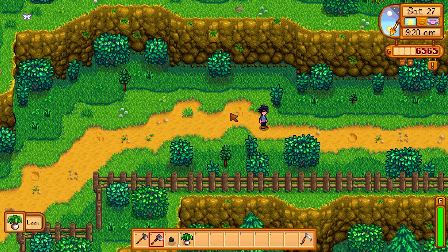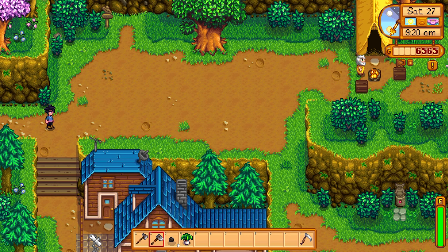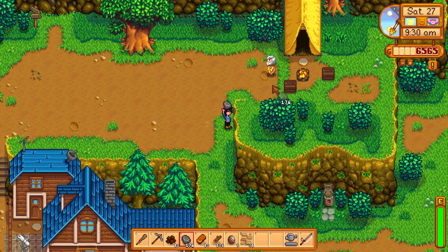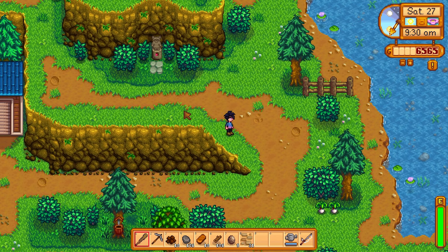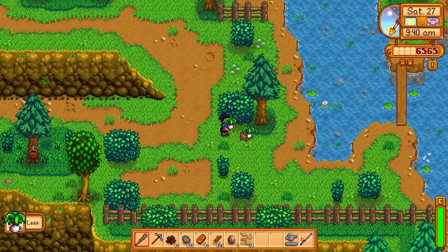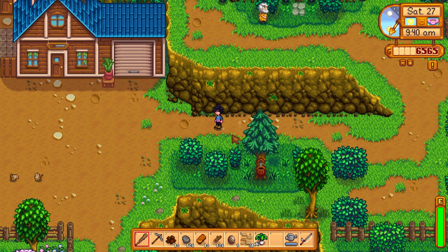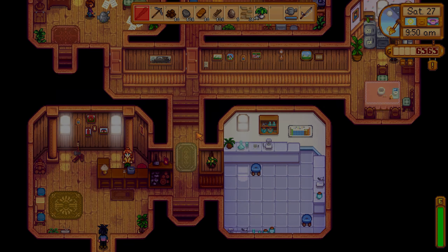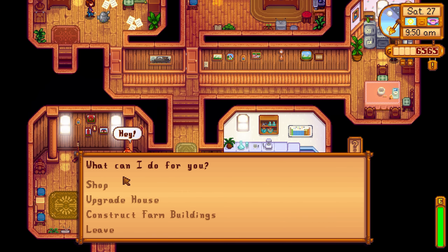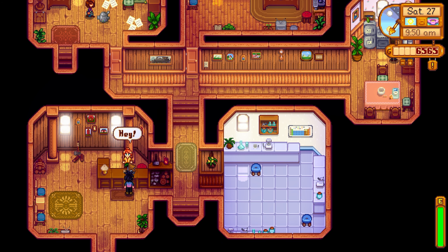We could stop by Marnie's and buy some hay for them — it can't be that expensive. And we actually have a little surplus of stuff right now. Why do it easy when you can do it the hard way? Oh hey, she's here! 10,000 gold — holy cow, that's a lot of money. I just want to take a peek through her wares.